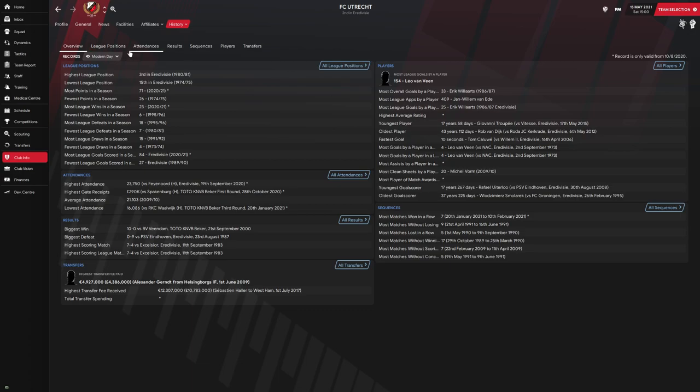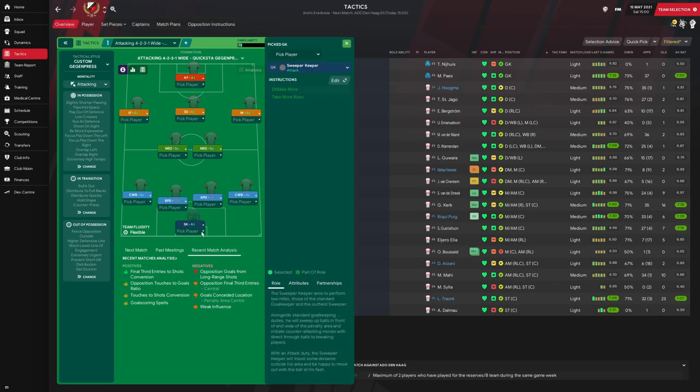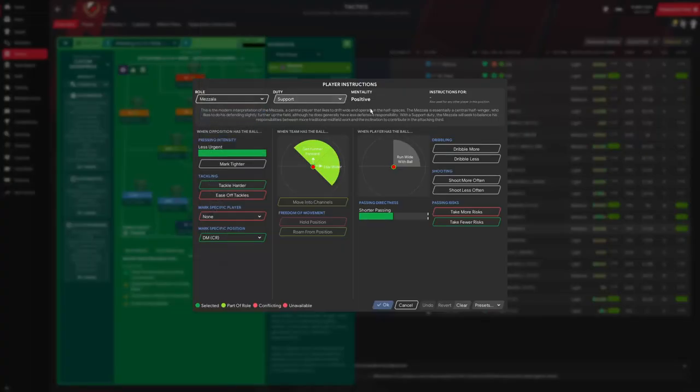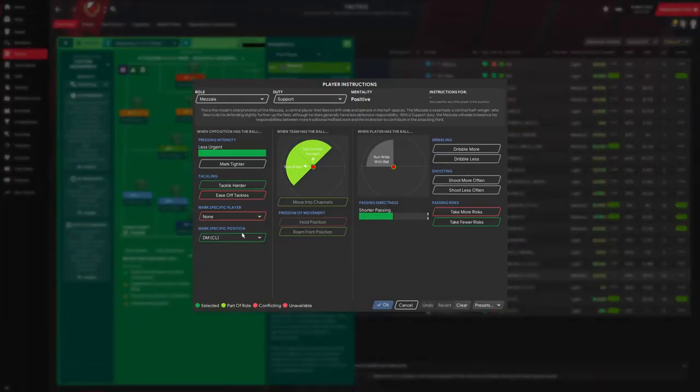The tactic is a 4-2-3-1. In goal we have the sweeper keeper on attack duty. The two full backs are complete wing backs on support duty with take fewer risks and cross from the byline — the left back also has tackle harder. In central defense we have two ball-playing defenders, one on cover and one on stopper. In central midfield, two Mezzalas — their instructions are take fewer risks, tackle harder, and mark a specific position.